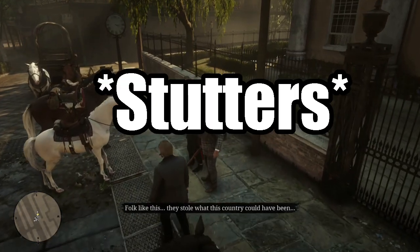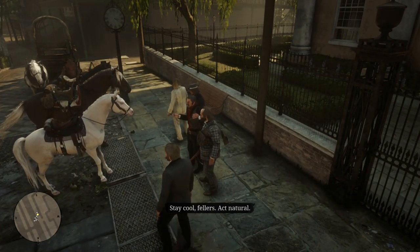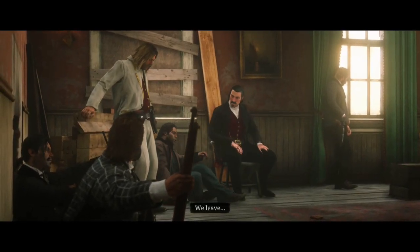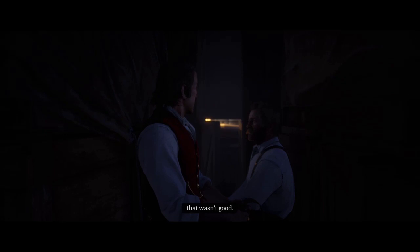Dutch decided we were going to go to Tahiti, but we needed more money. Obviously this involves robbing a bank — what could possibly go wrong? So a lot went wrong. We had to hide in an abandoned building and eventually sneak onto a boat to escape the Pinkertons who were hunting us down. I was able to get through using only the Kettleman revolver. The original plan was to go to Tahiti, but our boat wrecked and now we had to escape Guarma.